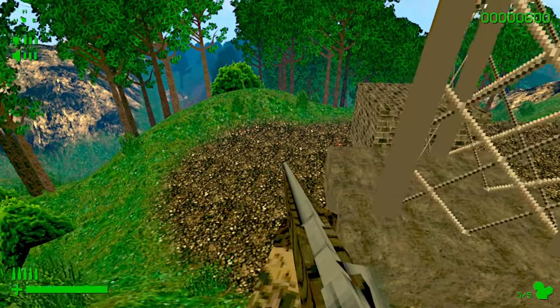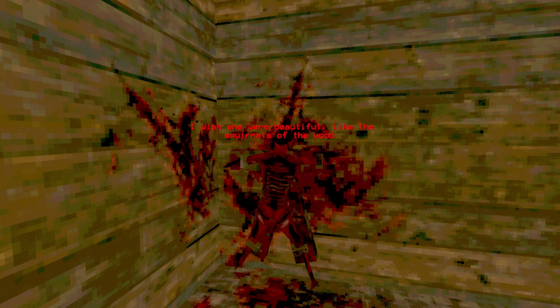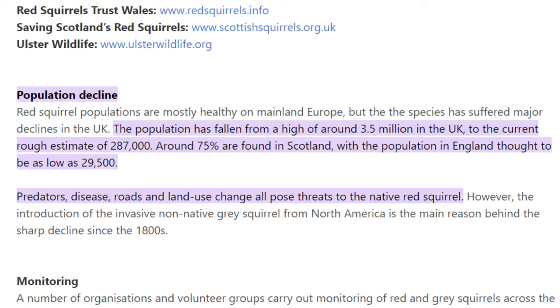That's the surface level appearance Squirrel Stapler is lapping as. It doesn't try to hide what type of game it is, because the first thing you see is the severed body of your wife. She was beautiful, but now flies made her ugly. Just throw a couple grey squirrels on there to make it beautiful, and fix the decline of the red squirrel population.